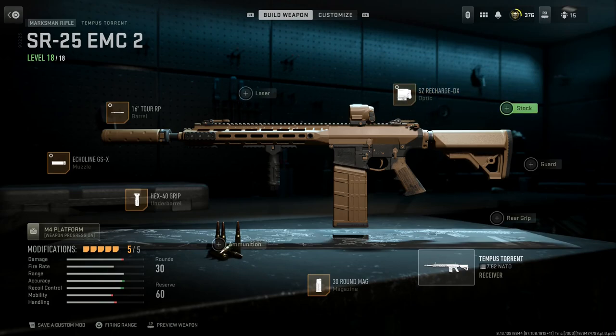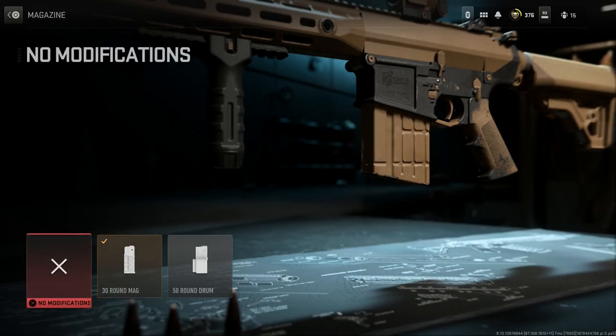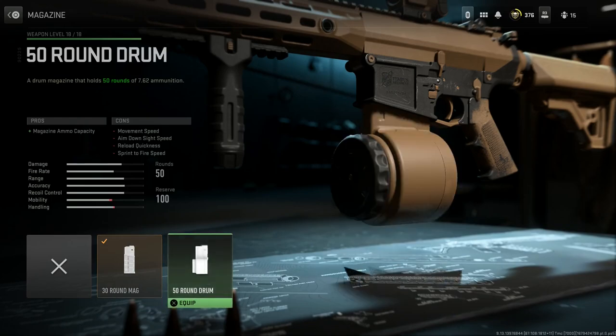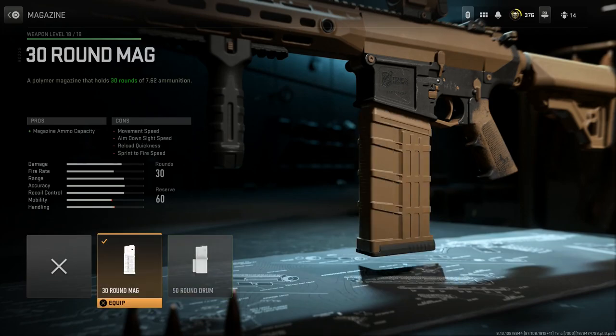We'll skip the stock, stay with the salt mod stock, skip the guard, skip the rear grip, and run the 30-round magazine. I like the 30-round because the base 20 is fine, but those extra 10 shots have saved me a few times when engaging multiple targets — you'll see why in the gameplay. There's really no need to ever run a 50-round drum on this weapon; 30-round is more than enough — that big fat AR-10 magazine.